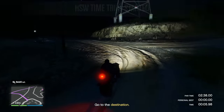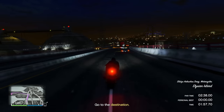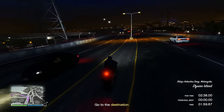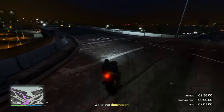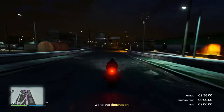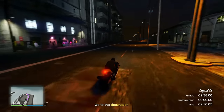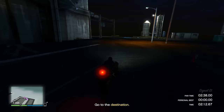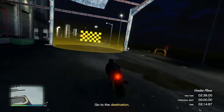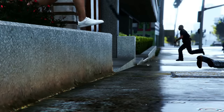HSW time trials are super easy to complete since HSW vehicles are extremely fast. If you're using the Hikuchi Drag, you can't wheelie like on other bikes — instead, lean your left stick upward to make your character lean forward, which makes the bike go significantly faster. Once you beat this week's HSW time trial, you'll make 252,000 dollars — a really easy payday.